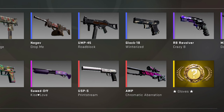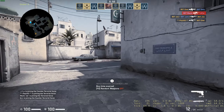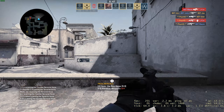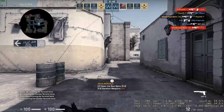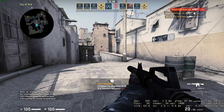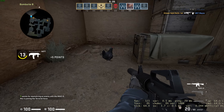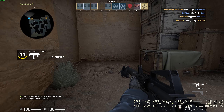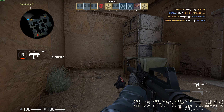Hey guys, welcome back to the channel. In this video I'll show you how you can get the drop for the new case that was just introduced in CSGO, which is the Recoil Case. All you need to do to get the new case is to open up a deathmatch, open the console, and just type 'plus duck'. If you are eligible for a drop — that is, if you haven't received a case drop within this week — you should be able to get the new case.